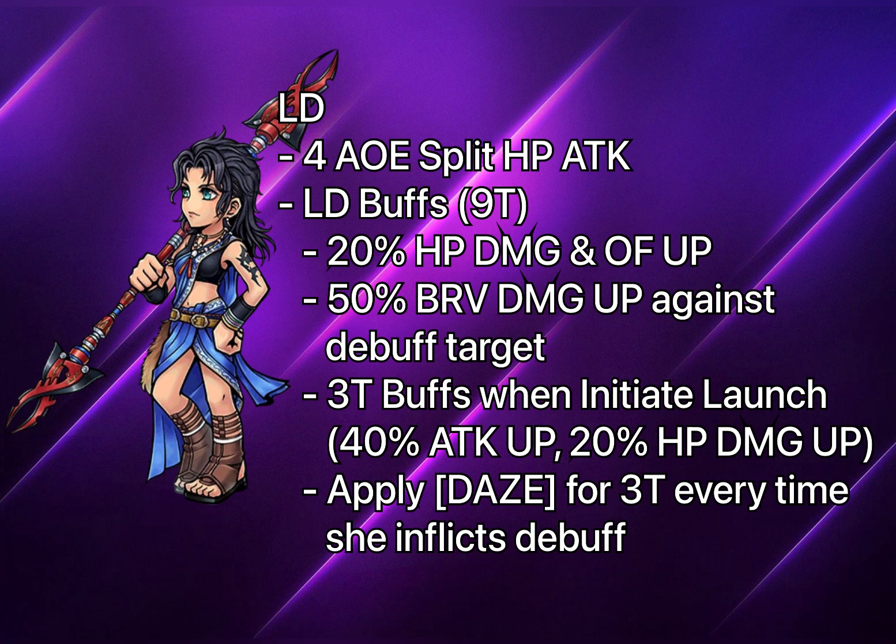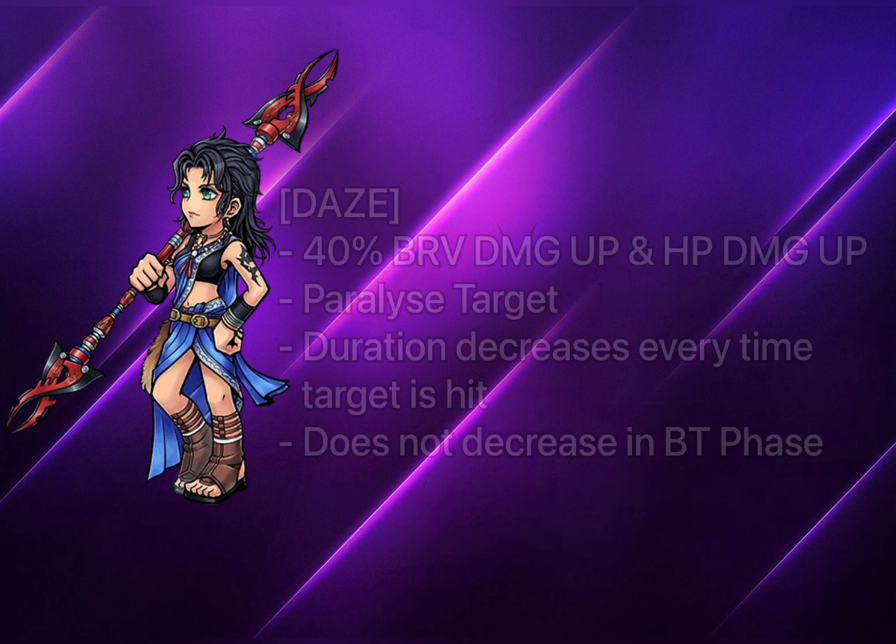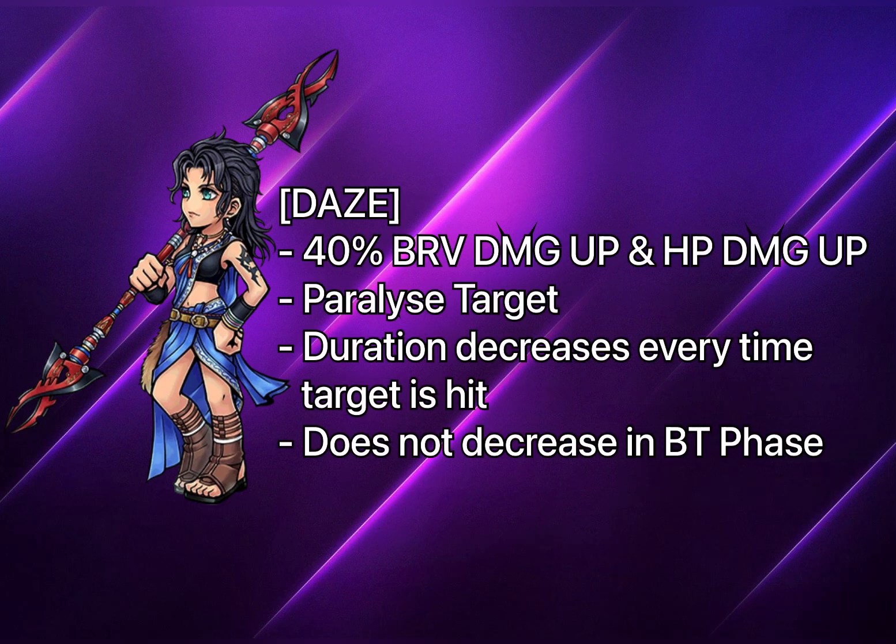The LD buff also provides an additional three-turn buff when she initiates a launch, granting 40% self attack up and 20% self HP damage up — so up to 40% total self HP damage up. The best part is that the LD buff applies a new debuff called Daze, which lasts three turns every time she inflicts a debuff. Daze provides a huge 40% brave damage up and 40% HP damage up, and it paralyzes the target — sounds really powerful.